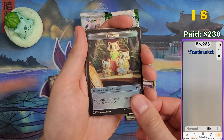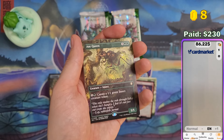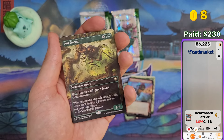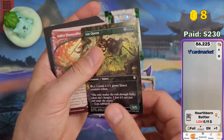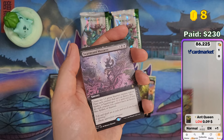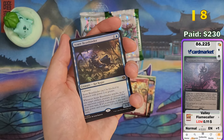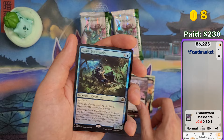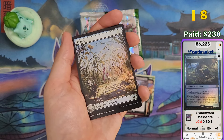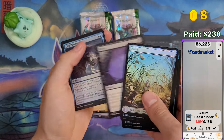Treasure token and Halfborn Battler — extended art foil, it's 11 cents. Got Antqueen — 9 cents. Valley Flamecaller — 11 cents. Swarm Yard Massacre — that was a weak pack, 80 cents. Dexanidars — even cheaper. And Azure Beast Binder as the last rare — 17 cents. That's pretty much it.